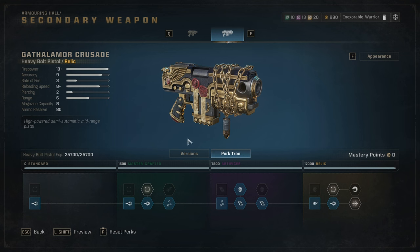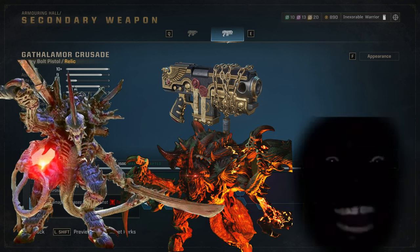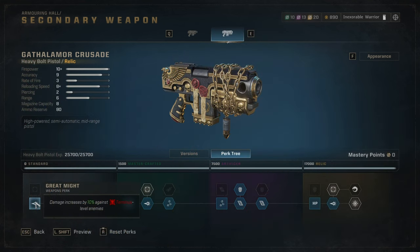Let's quickly get into the perks. Damage increases by 10% against terminus level enemies. Terminus level enemies are any bosses which have an HP bar — hive tyrant, carnifex, neurothrope, hive brute, things like that. These enemies are pretty dangerous and sometimes it's a risk to be in melee range, but even 10% goes a long way.